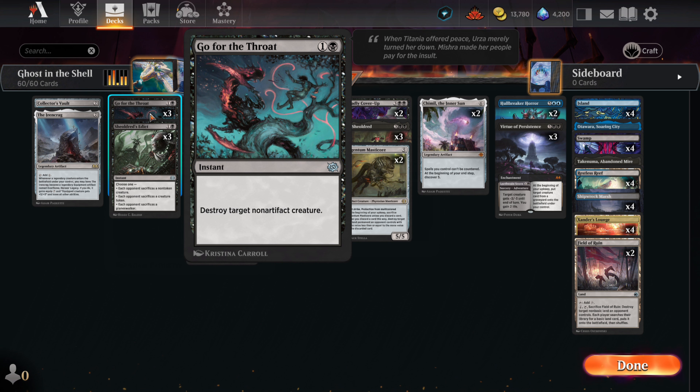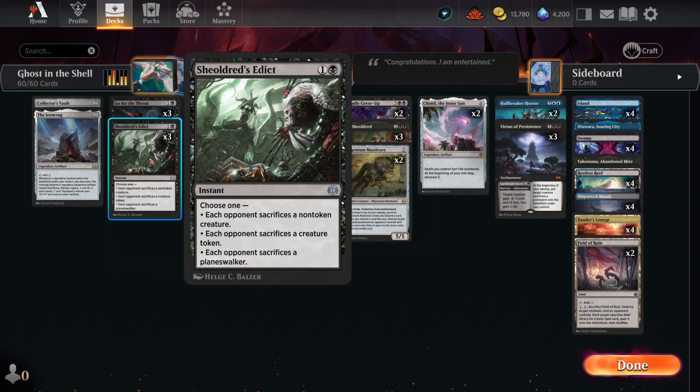Go for the Throat is the pinpoint removal we need to keep enemy men from getting in too many hits on us early. It's a staple of any deck playing swamp. The Edict is another great removal. For just two mana it lets us deal with any enemy planeswalkers. We can also use it against men, but when we have it in a deck it's primarily with enemy walkers in mind.